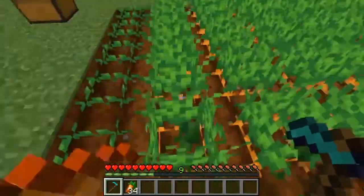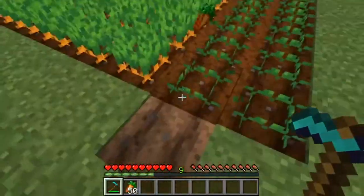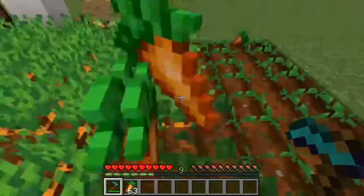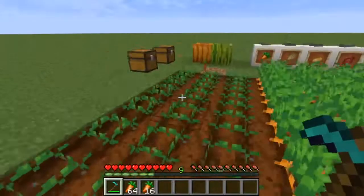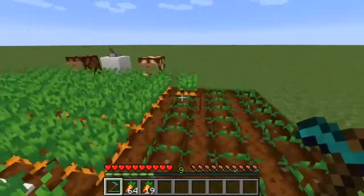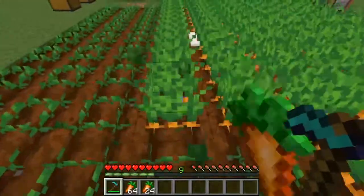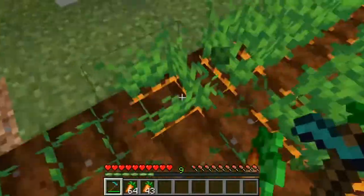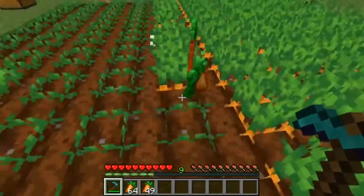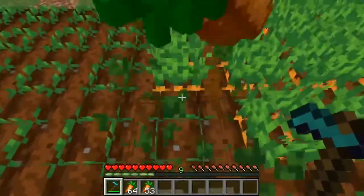You can spam this, of course. You can also do that accidentally. You can use any type of hoe — whether iron, stone, gold, diamond — all of them work. It doesn't even reduce their durability, though I think I might change that later.